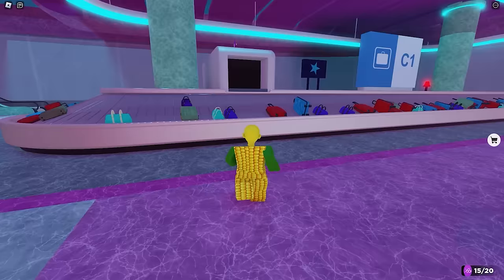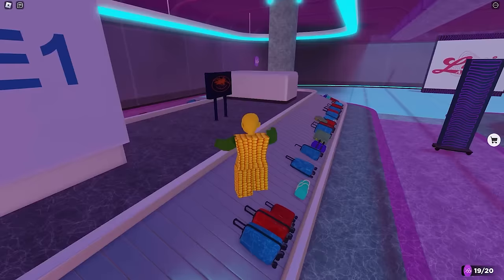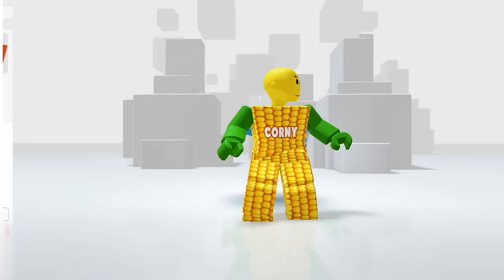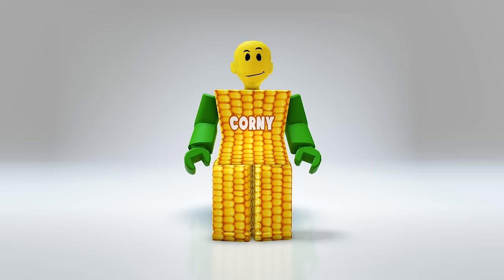Now let's go under this floor level to get the last five tokens — they're not that hard to find since this area is smaller than the top floor. Here's the last one and we finally got the badge. In your accessories then the back — what a cool ticket accessory and it's big. Now I can ride a plane without losing my ticket.